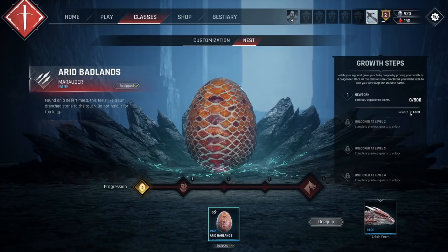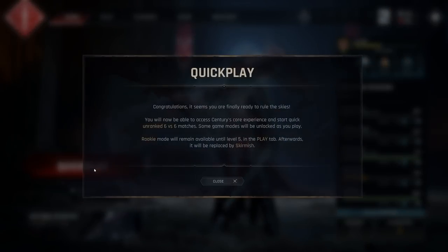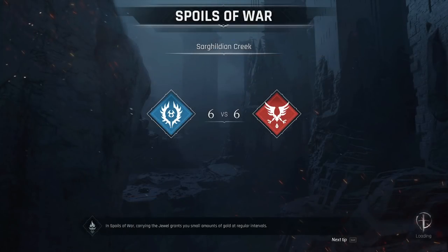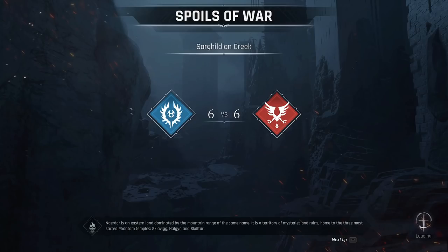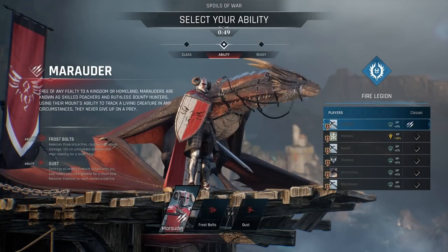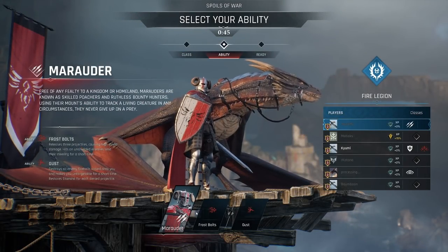Earn 500 experience — that shouldn't be too hard. Oh, congratulations — it seems you're ready to take on and finally rule the skies! 6v6?! Dude, 3v3 was already crazy enough. Never mind, I guess we're doing 6v6. All right, this time let's try and play as the Marauder since we have a mission to play as each class at least once, so if we get to load in fast enough to pick our class, I want to pick the Marauder. Yes! How does it work with six people?